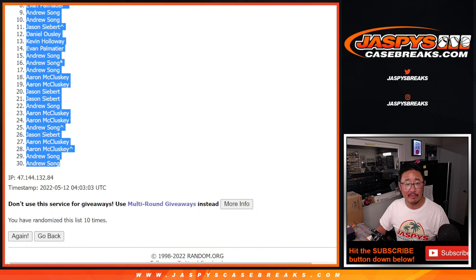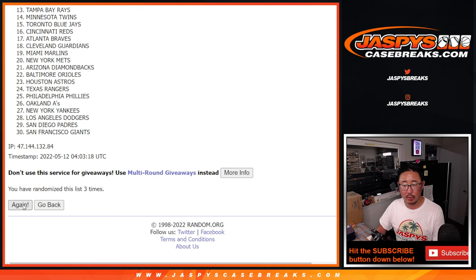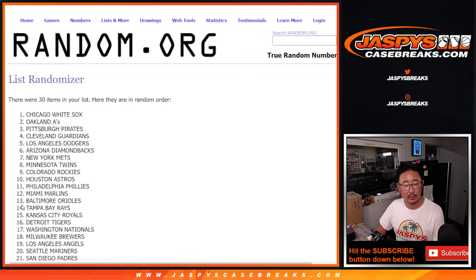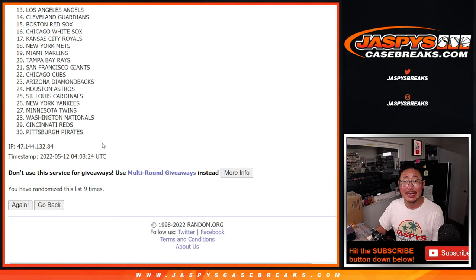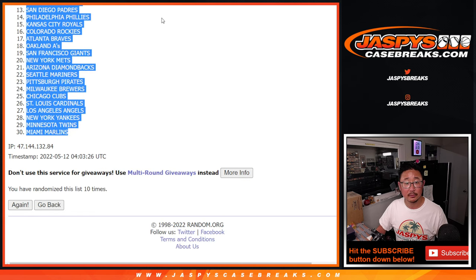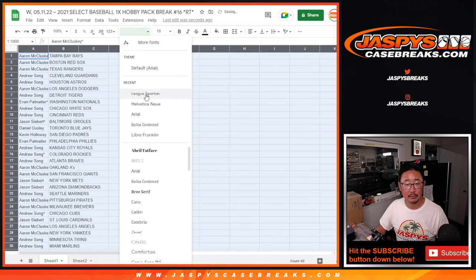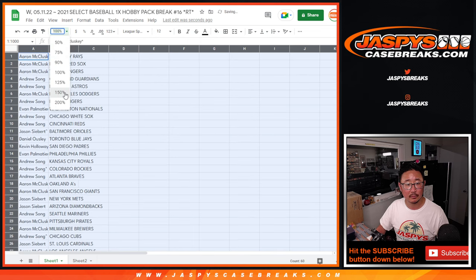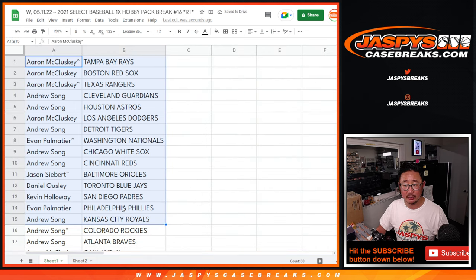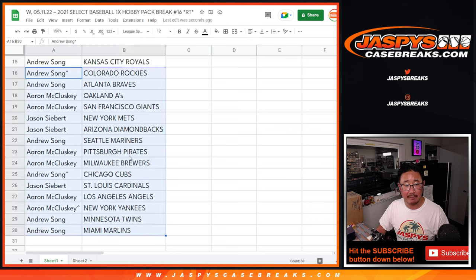And then five and a five, 10 the hard way for the teams. There's the first half of the list right here, and there's the second half of the list right here.